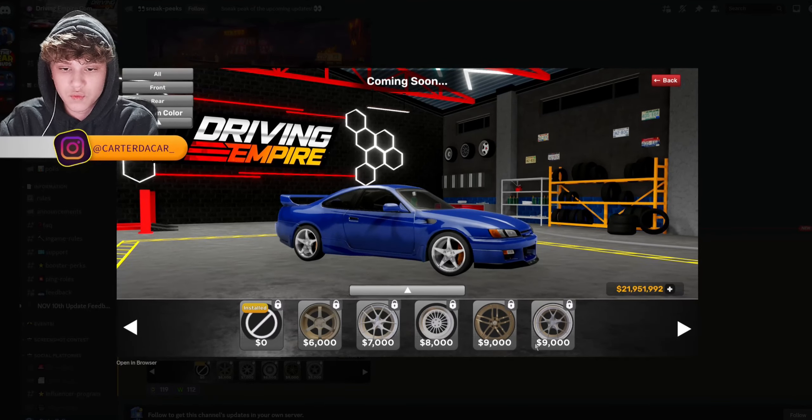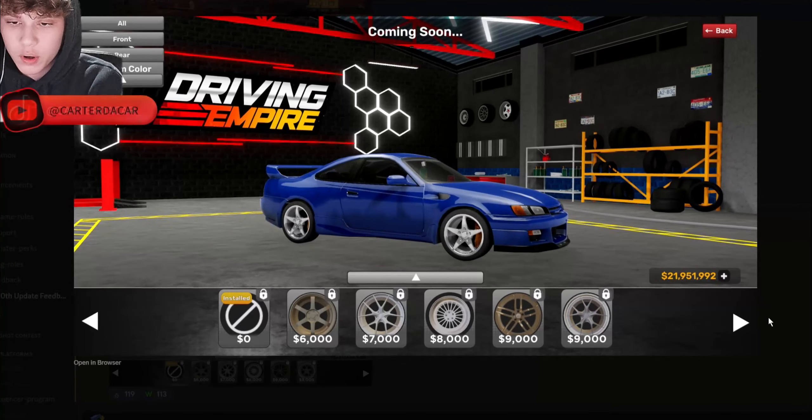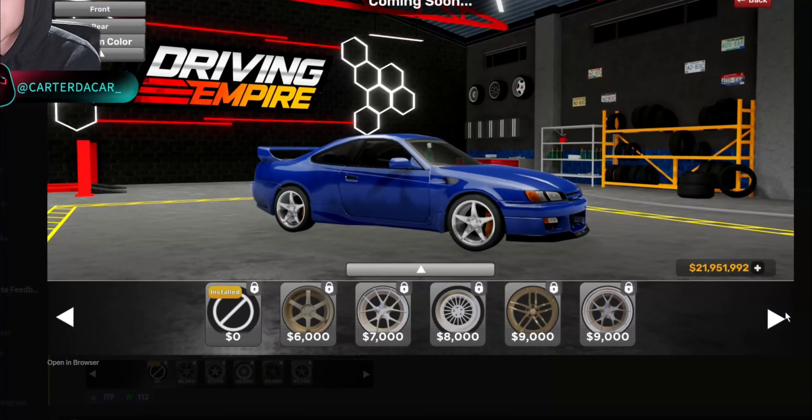Very cool. We can see we got a new back button right there — that's new. The money UI looks different. And then the rims UI down here is really different. We can see new UI for all the rims that you'll be able to purchase right here, and you can see there are arrows to go back and forth. These aren't all the rims you can choose from — if you click through, there'll be definitely way more options. They might even add some new rims, but right now we already have tons of rims in the game.